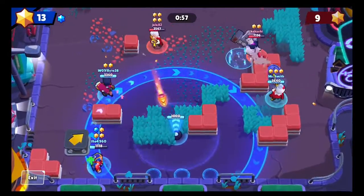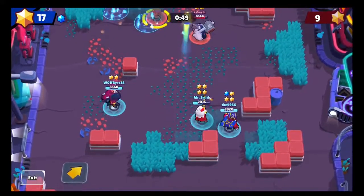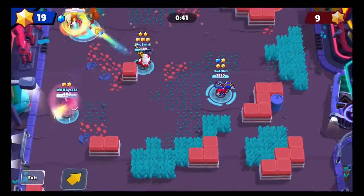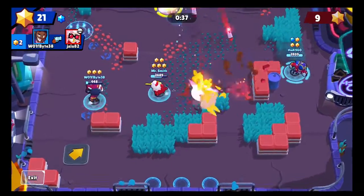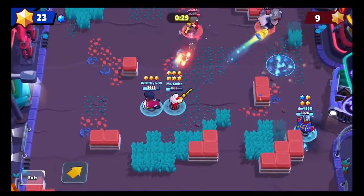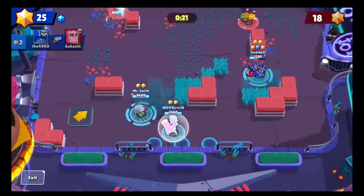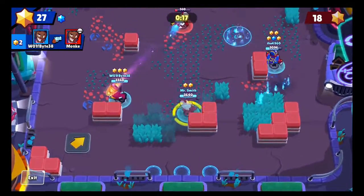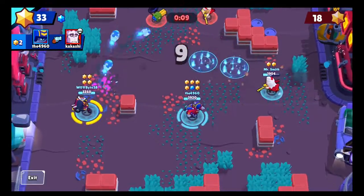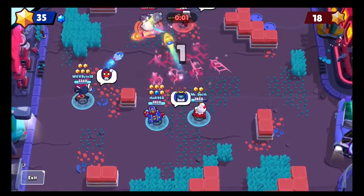I wasted my super there. They just picked Frank, which I think is a pretty poor pick — you're not going to be able to get close with all the long-range going on: Bell, Piper, Brock, and even Stu is long-range compared to Frank. Brock and Bell had to do the carries. Oh double kill — good job me! Freddy's got a cool Stu pin. I wish I had cool Stu pins, but we did get those pay-to-win Retropolis pins so I can't wait to show Freddy those.